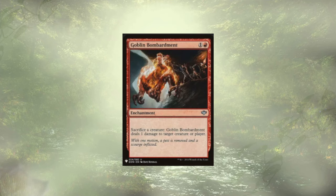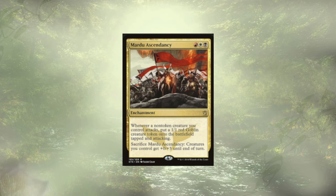Goblin Bombardment follows up at around a dollar or two — pretty budget-friendly. It lets you sacrifice a creature at instant speed to deal 1 damage to a creature or player. You basically have a field full of creatures, someone goes to board wipe and you can't protect them — sack your whole board and deal a bunch of damage. Mardu Ascendancy is an enchantment for Mardu — whenever a non-token creature you control attacks, you put a Goblin onto the battlefield tapped and attacking. You could sacrifice it to give all your creatures bigger toughness for the turn, but it's really here for that first effect.